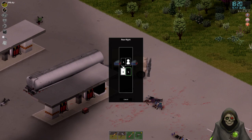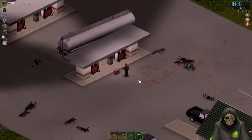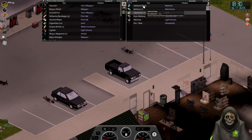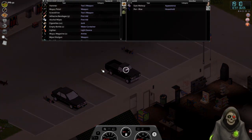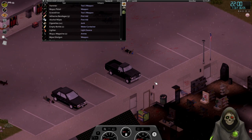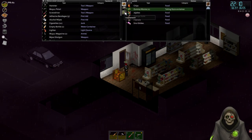In the truck. What have you got in the back here - nothing. Can I get inside this? I can't. Let's take all of this. Let's go ahead and just sleep here, because apparently sleeping in the semi just does not work for us. Let's search the rest of this place - maybe they'll have some stuff for us here. I'll just kind of take everything that trips my fancy.